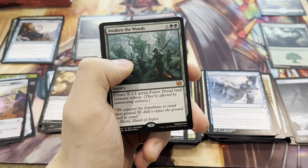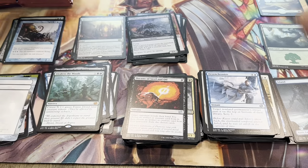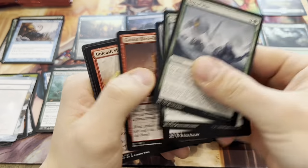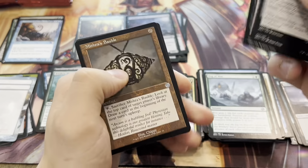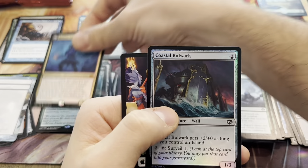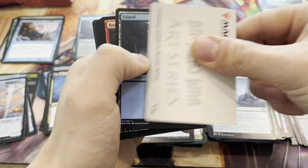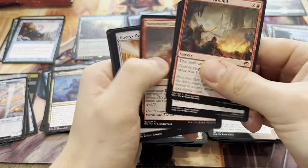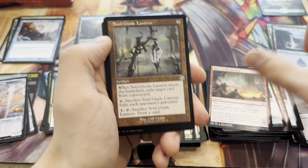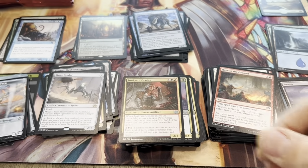We've got an Ivory Tower. Awaken the Woods — another great mythic, very nice. Carrion Locust. Another blueprint full art card. Mishra's Bauble — always will see play. And a Mishra, Claimed by Gix. Wow, we're getting all the good mythics here. Amazing. Coastal Bulwark and a cute little foil token. Junkyard Genius. Soul Guide Lantern — another card that will always see play, especially in sideboards. Thran Spider and a Tocasia's Onulets.